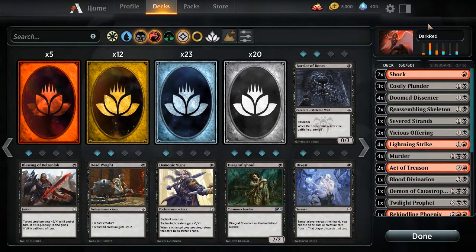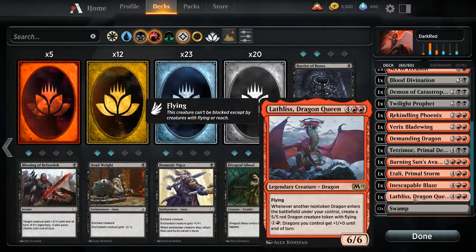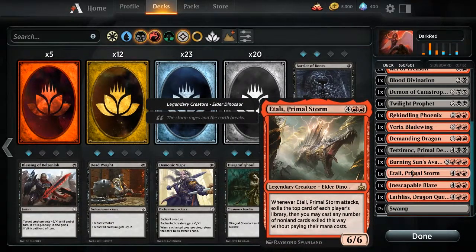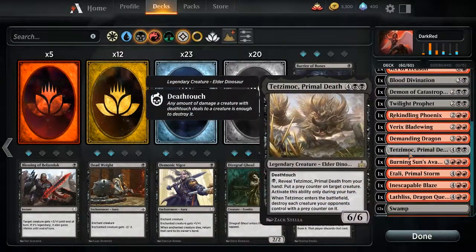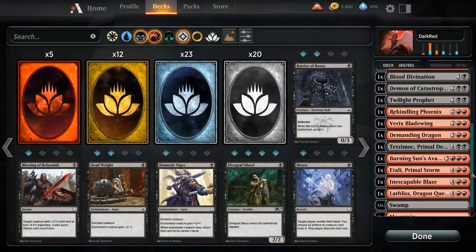Now let's look at the actual list. I call this deck dark red because my finishers — my high cost cards that are actually supposed to win me the game in a more control-centered matchup, not when my opponent is rushing me — most of them are red. I have just one primal death because I love this card. It's probably not that good but I love the idea of mentally pressuring your opponent by letting them know that at any point I can play this and kill all your creatures, like an unconditional AOE that hits only them.